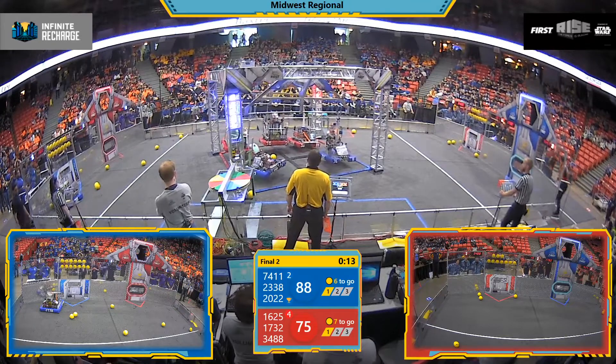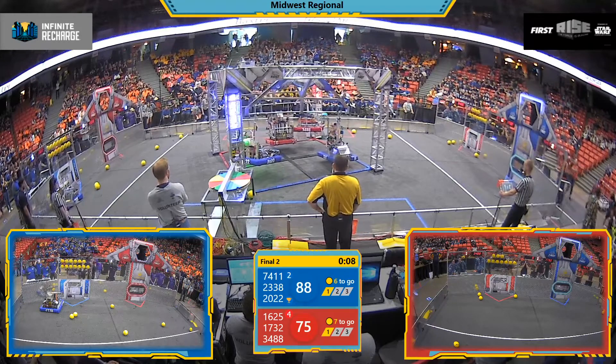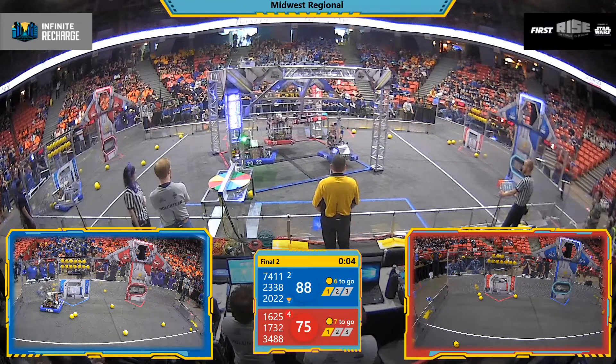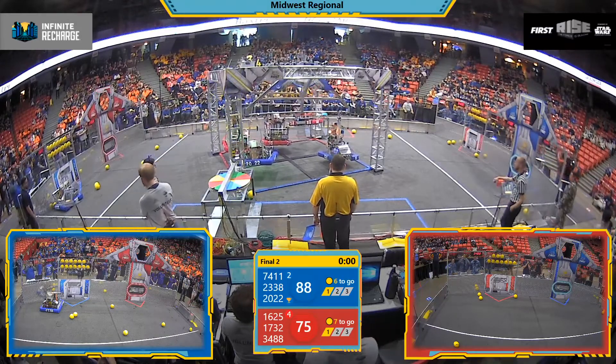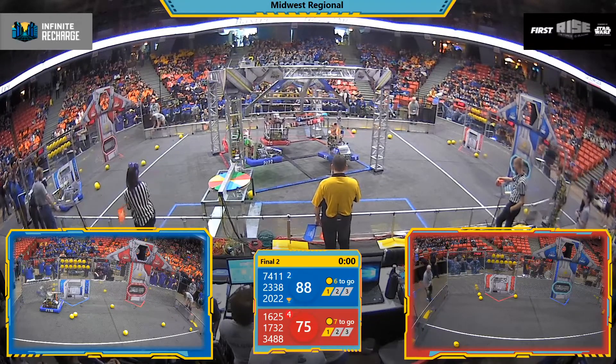Blue is up off the ground first. Red, though — all three Red Alliance robots. We need all of those robots off the ground when time expires. It looks like the Red Alliance might be able to pull this off. The gap on the board, the unofficial score, just 13 points at the end of Finals Match 2.